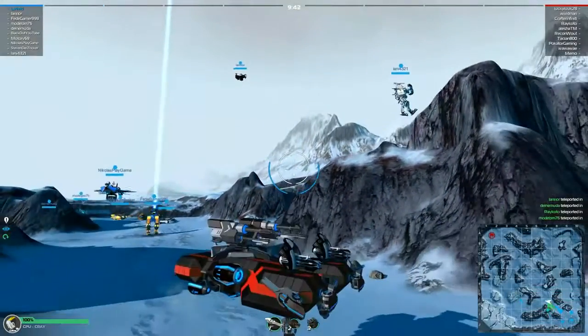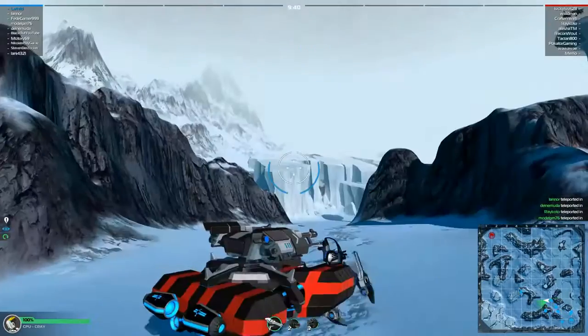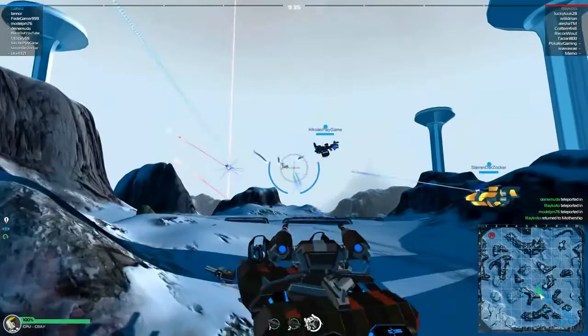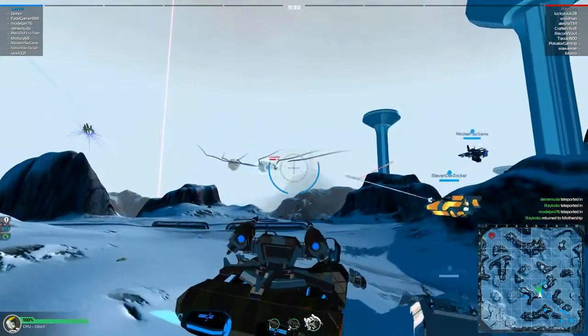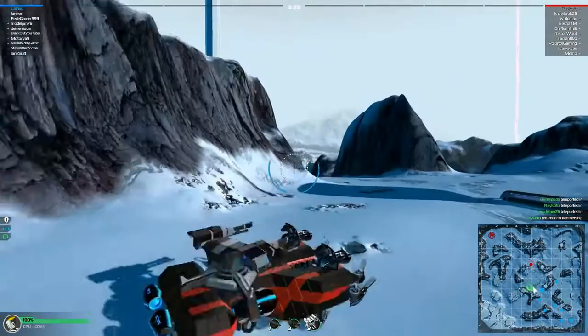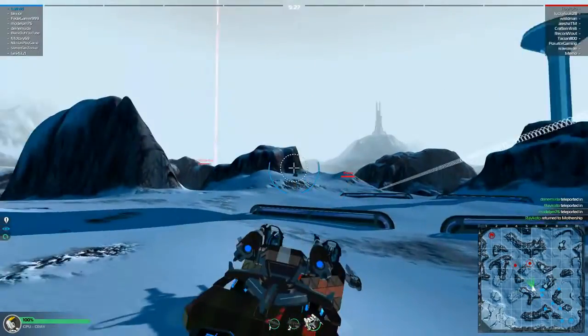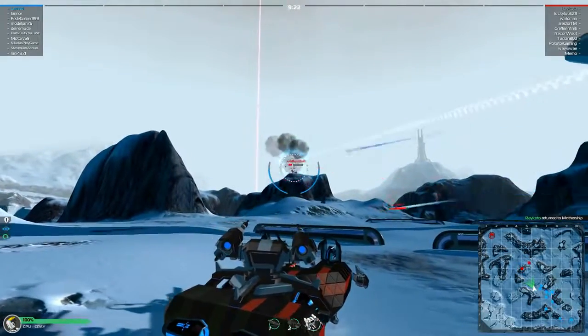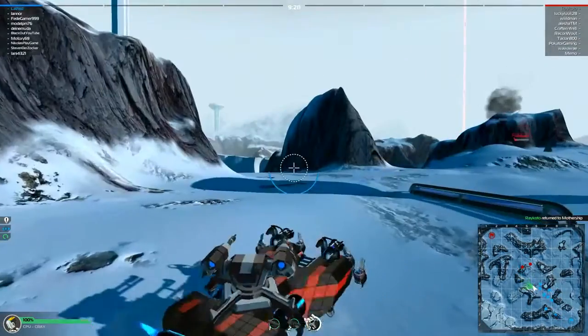Okay, second battle. We have a lot of missile launchers on our team — I think four or five of our robots are using missile launchers, which is very, very high. Fair bit of damage done there. There's a flyer — spotted for the team, and spotted for my flak. Lovely. Thank you so much for your participation.